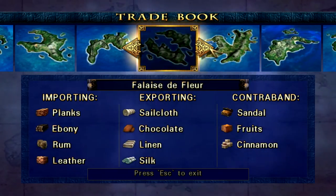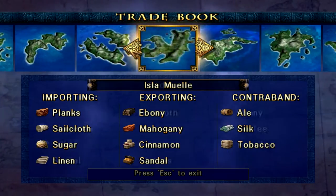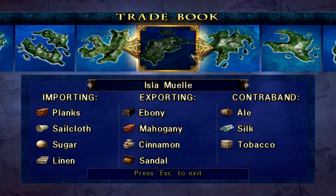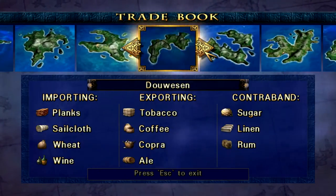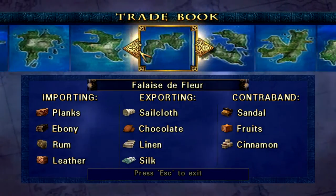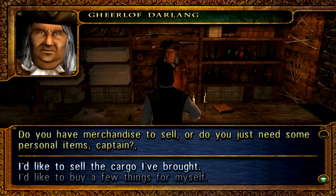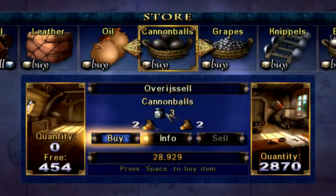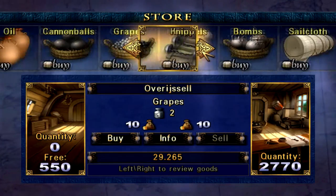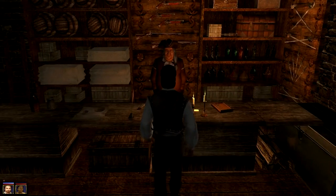So let's just have a look at the trade book then. Importing ebony in Falesterfleur — well, we can't go there, so that's good. Redmond Sandal. Exporting ebony in Il Muel. It's not going to do too much for me, so I'll just sell the stuff here. I don't want to take any risks. Cargo. Elveraisal. Sandal — sell all. And the ebony was over here. There it is. 550. Yeah, it's not that much anyway.